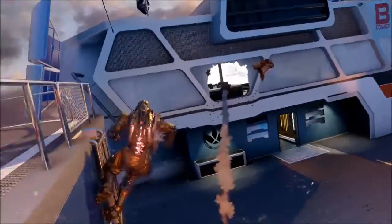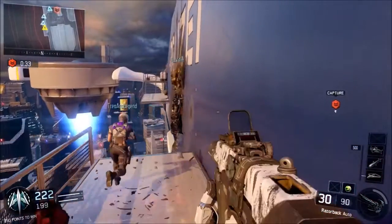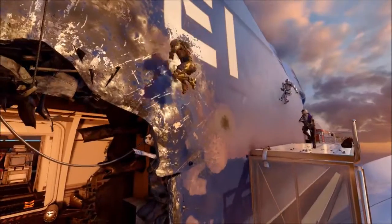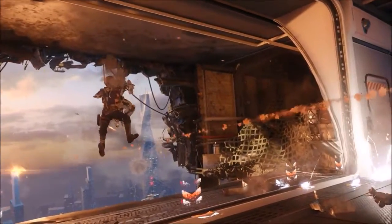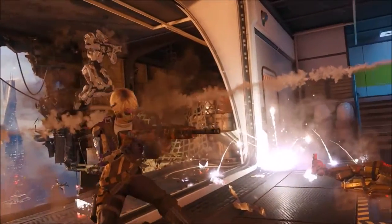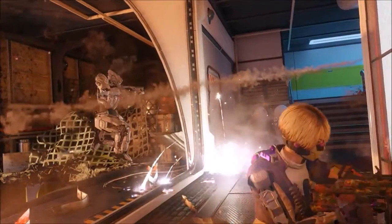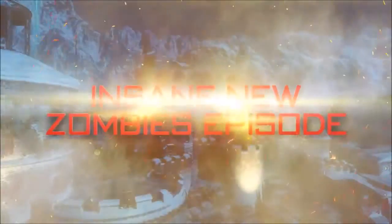Probably the smallest map throughout all the DLC is Skyjacked. If you guys didn't know, it's a remake of Hijacked from Black Ops 2, so obviously it's going to look similar. The layout does look similar but there are some cosmetic changes, and it's going to be based off of a ship — not a cruise ship, more like a floater ship type thing.